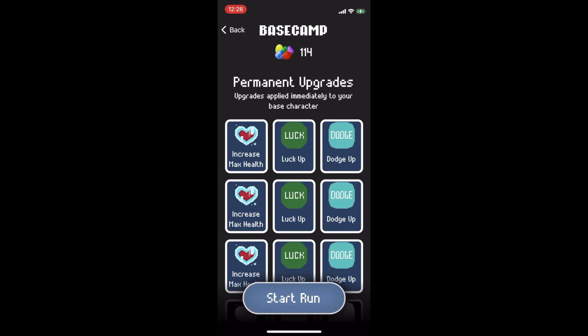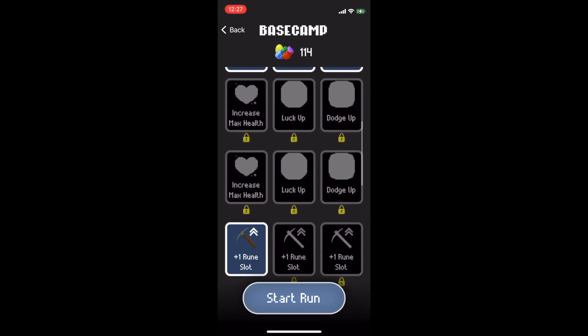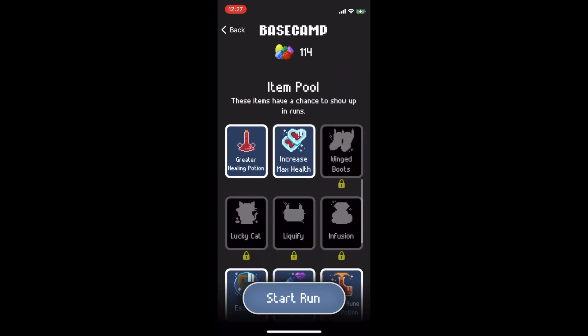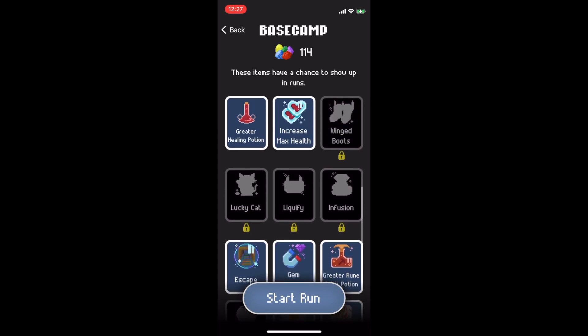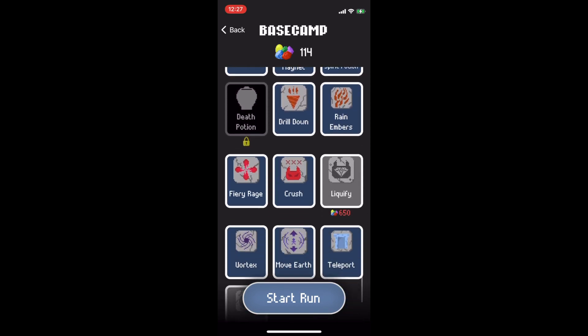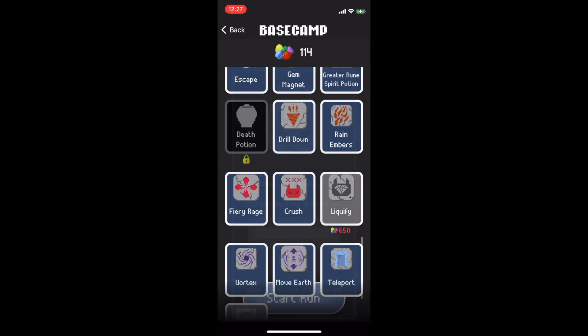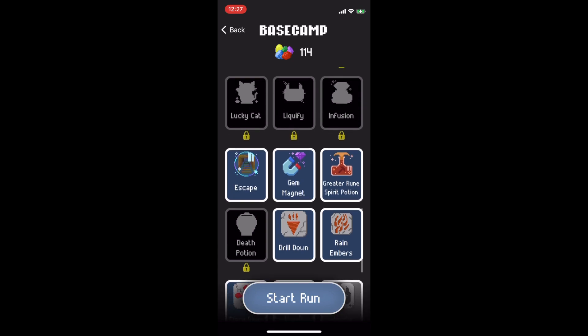Here is where you can unlock and purchase — with the gems you've earned — some permanent upgrades. You can see the blue ones are already purchased, and the black ones are ones I haven't unlocked yet. This one unlocks when I defeat the boss. Over here we have our item pool — these are items that show up when you finish goals. I have a few unlocked, a few still yet to unlock, and a few I can't purchase yet because I don't have enough gems. So it's important to pick up gems on your run so that you can have more fruitful runs in the future.